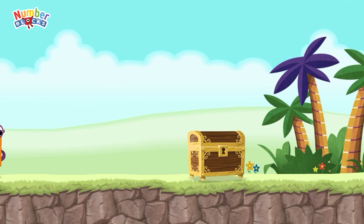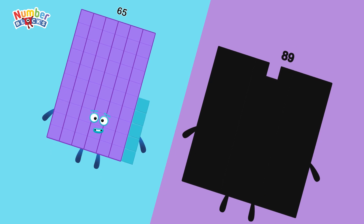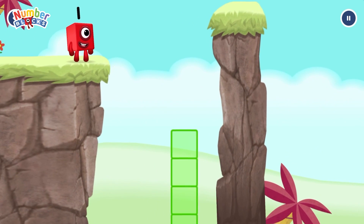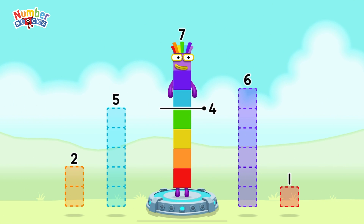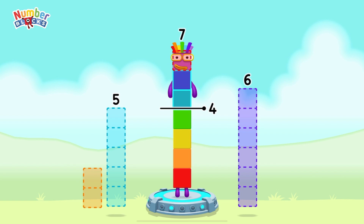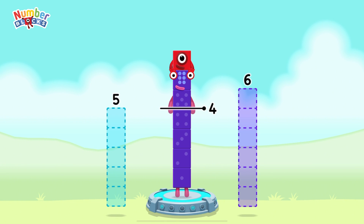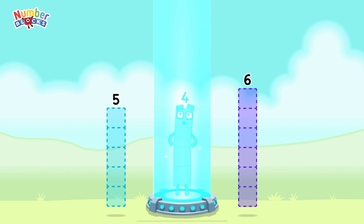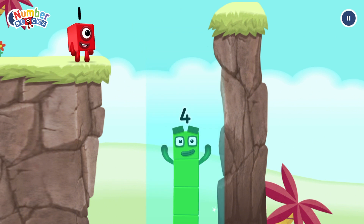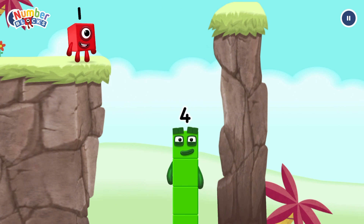It's time for some number magic fun! Can you solve the puzzles and help the number blocks reach the treasure? Take number blocks away from seven to leave four. One, two — that's right! Seven minus one minus two equals four. I am four — have we met before? Good job!